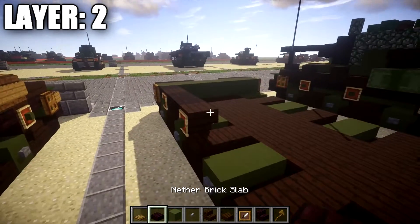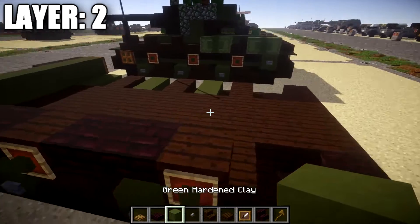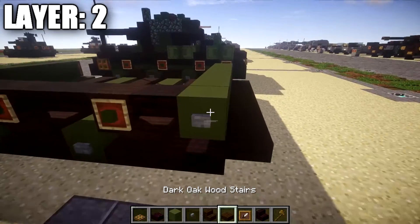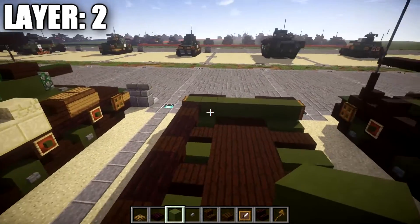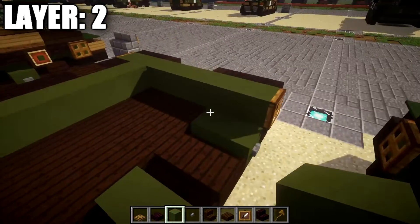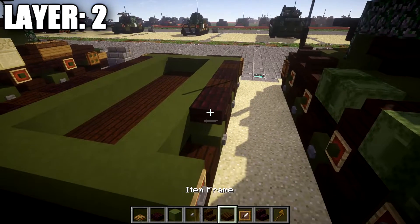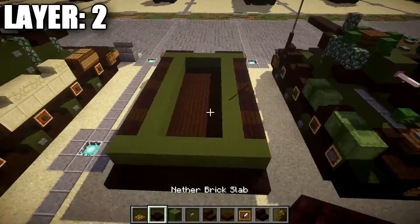On the green stained clay blocks on the side, place a nether brick top slab followed by an upside-down dark oak wood stair. Place an item frame on that stair with a green stained clay block in it. Then add two more nether brick top slabs going back, an upside-down dark oak wood stair with an item frame and green stained clay block, and repeat once more with a nether brick top slab off the final upside-down stair. Place a row of seven green stained clay across with a stone button on the end and an item frame. Mirror this entire process on the opposite side.